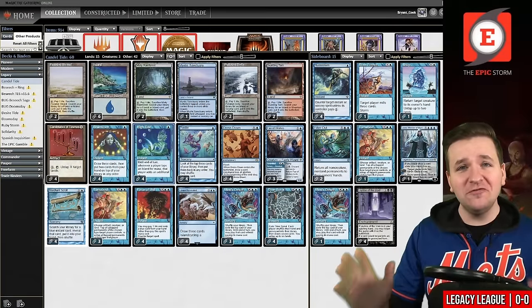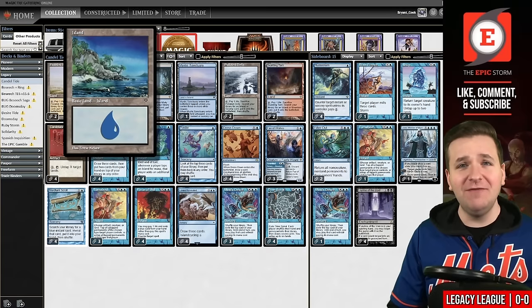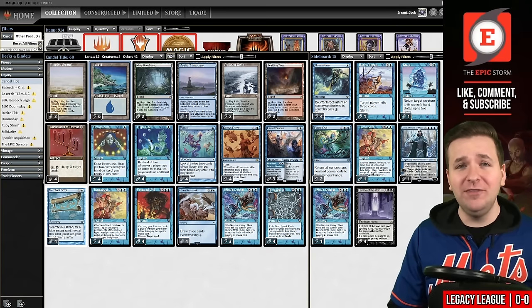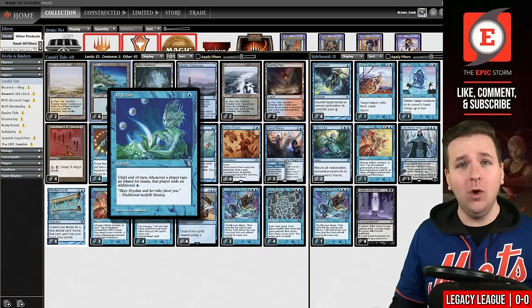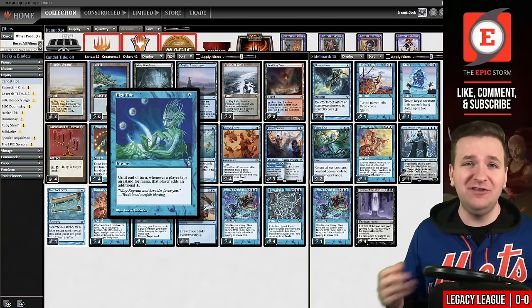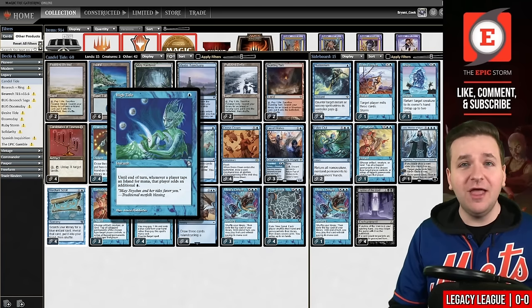High Tide combo is truly a work of art — it's just a masterpiece. How this deck functions is that you want to have a bunch of islands in play and then play the card High Tide from Homelands, which makes all of your islands tap for more than one mana. So you tap an island to tap for two, cast another High Tide to tap for three, etc. In order to leverage that you need cards that untap your lands.